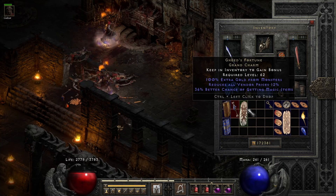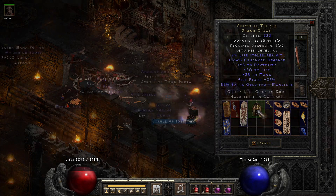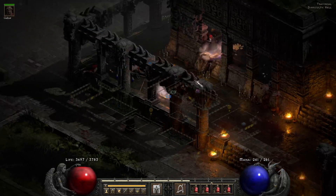Quick recap: I found a couple of Gheed's and my first Crown of Thieves, which I can give to my mercenary — good for gold find. I'd like to see how much gold find I can get on my barb. Right now I think I have around 1000 to 1100, but I could probably push that to 1400, 1500, or 1600.